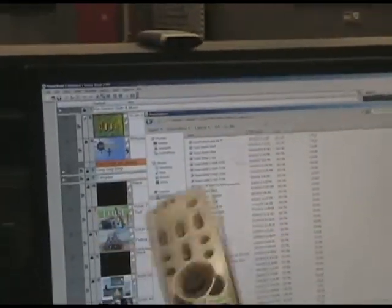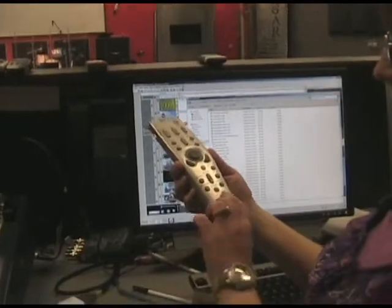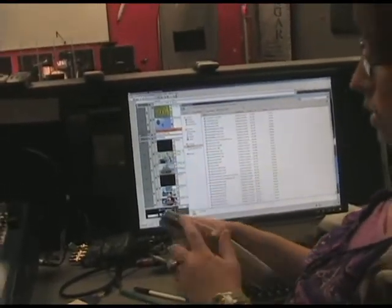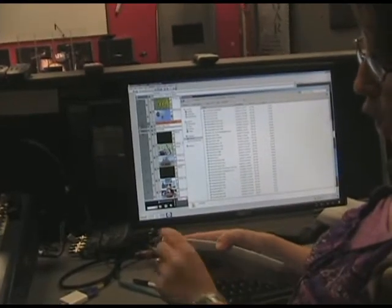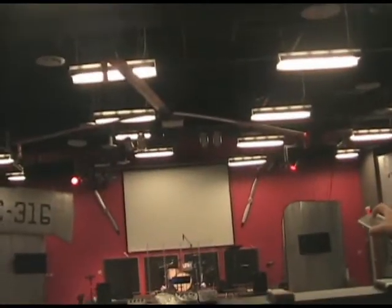While we're here, let's take a minute and turn on the projector. This is the projector remote — there are a lot of remotes in here, but this is the projector one. It says Sanyo and it's silver. Always make sure the button on the side is clicked to on. Then you're going to aim it towards the projector, which is hanging in the ceiling in the middle of the room near the propeller.